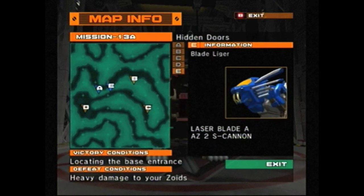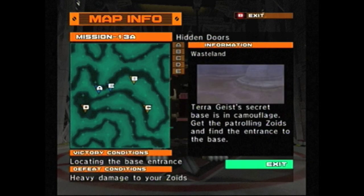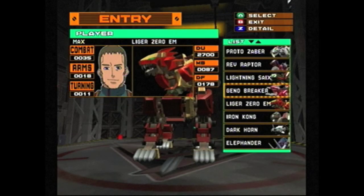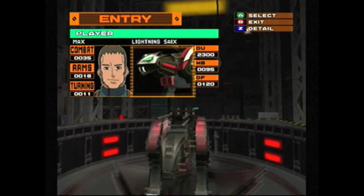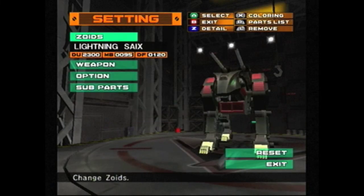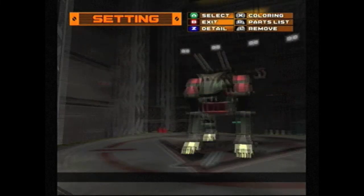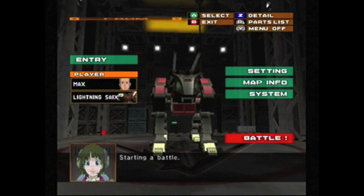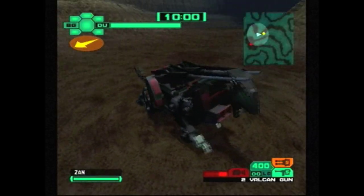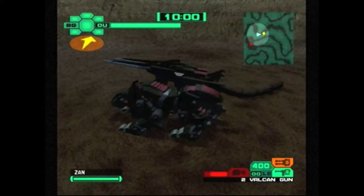This is actually not the mission I thought it was going to be, so I'm actually not going to use the Liger Zero for this at all. I'm actually going to switch over to the Lightning Sykes again, and this is probably going to be the last time we use it. But I said we'd use it again, and I tend to live up to that. I'm not even going to bother to equip it with any subparts, because the objective for this mission is not to actually fight anything — we just have to reach the secret entrance to the base, which is cleverly hidden in a 'where the crap do I go' kind of way.